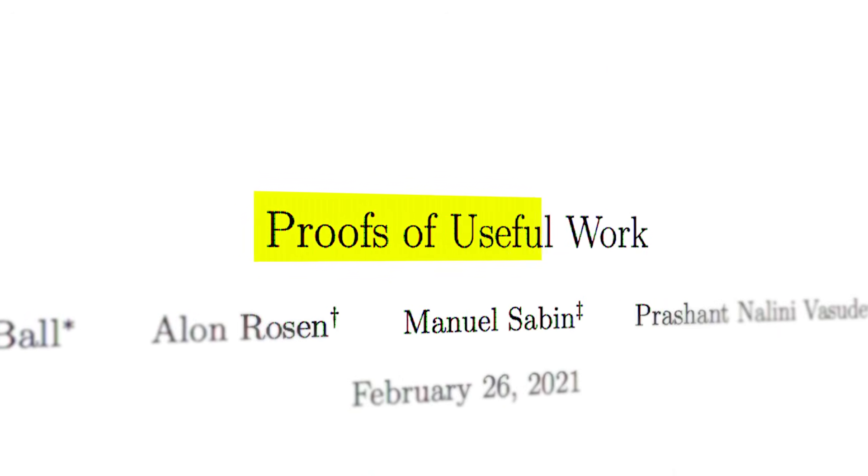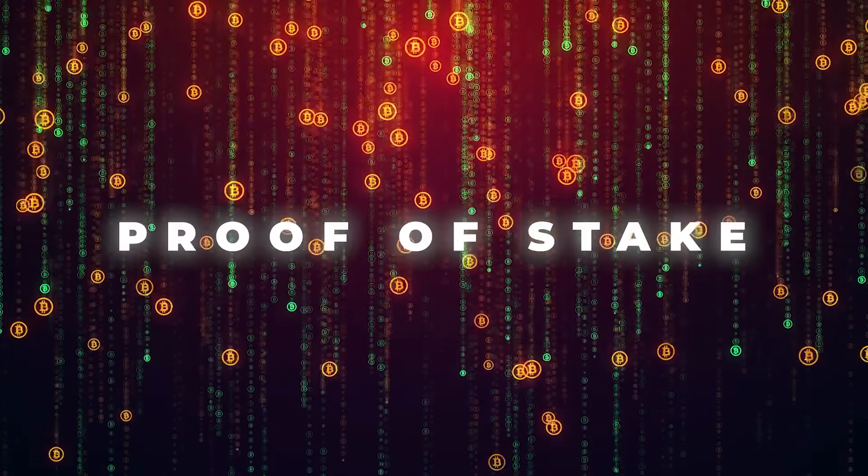There is some hope, though. Several papers about a new energy-efficient version of Proof of Work called Proof of Useful Work have been published by the Cardano Foundation. So what about the other type of consensus mechanism?